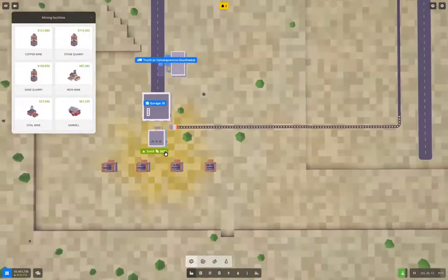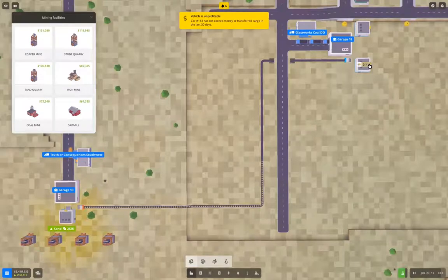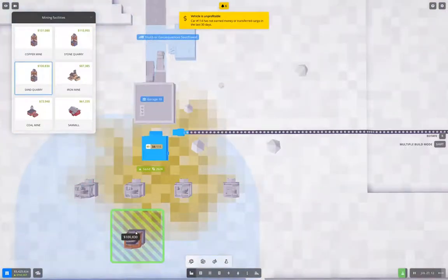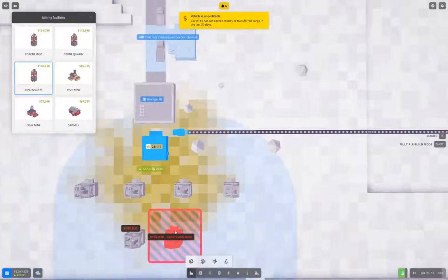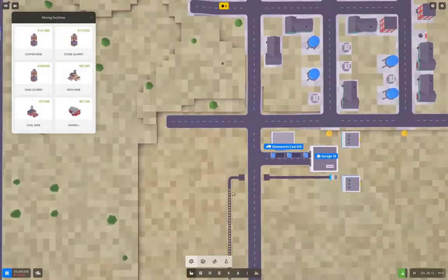Put one of those there too. That'll double our sand production, which seems like a good idea. This will eventually fill that warehouse up. I'm going to make a bigger mining operation here, which will ultimately keep things running better when those fill up.